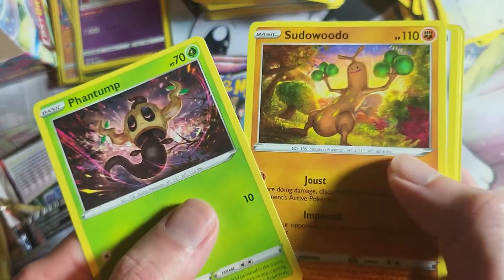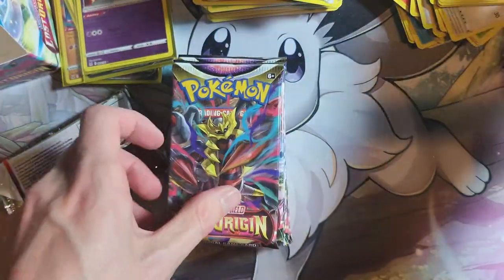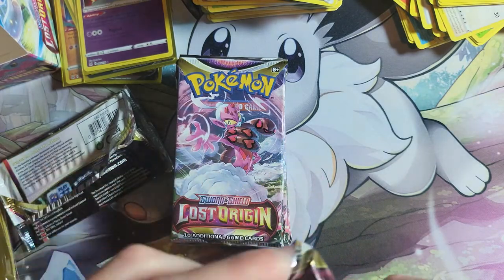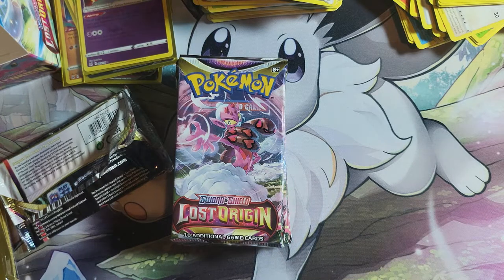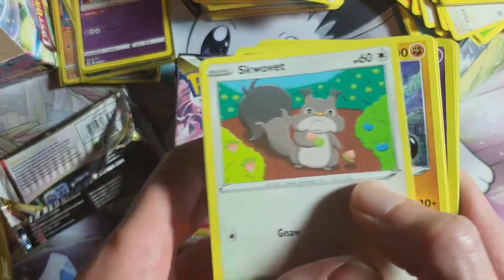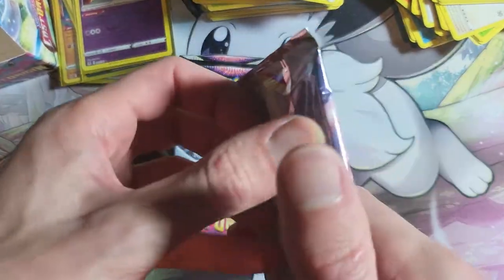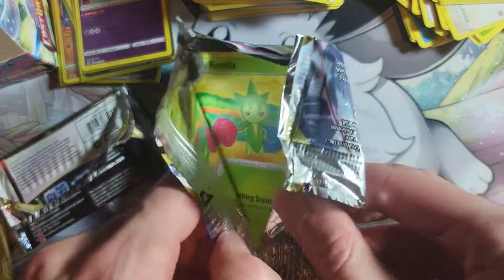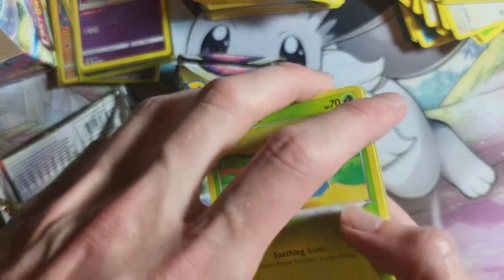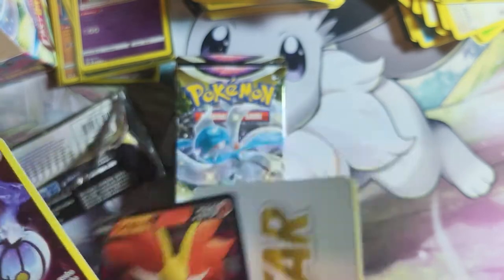This is definitely going a bit quicker now. Sudowoodo, Bronzo, Electrike, Gastly, Snova, and Aridos. I'm not sure which box has been better so far. I'm liking Lost Origin as a set — I think it's good. I think I'm looking forward more to Silver Tempest now, though. The pulls have been good — that's three Full Arts actually. Chandelure and Delphox again — we're really doubling up today. Plenty of cards to go in my trade section, I think.